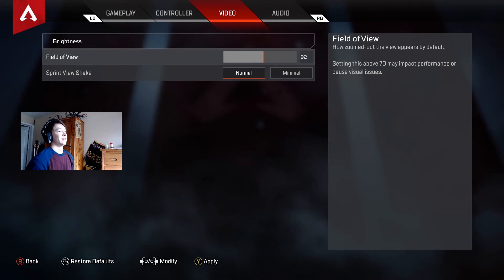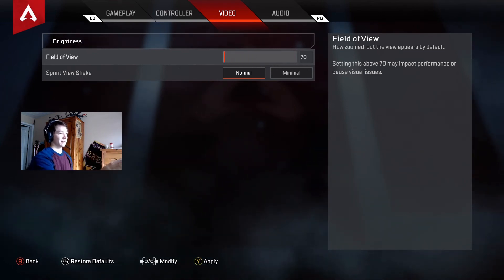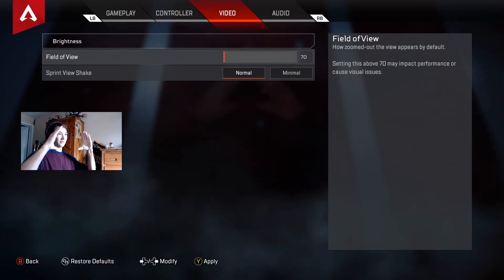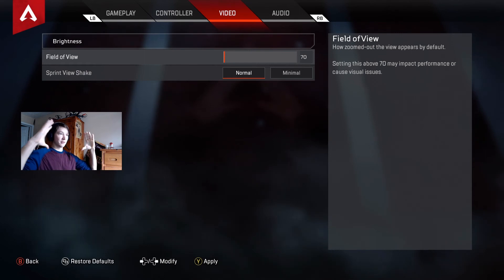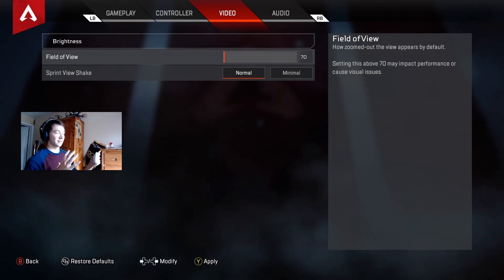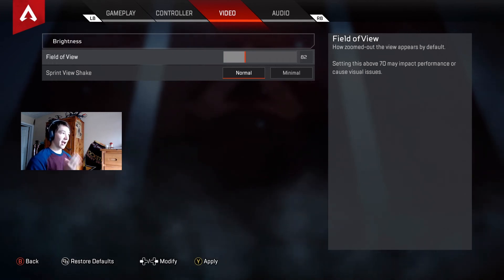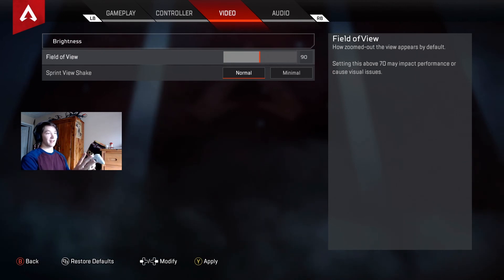Field of view is a huge one. If you start playing this game it starts at 70, which is actually really limiting. What field of view does is at 70 it's a tighter view, but if you bump it up to 90 you can see more and it opens up your field of view. I have mine at 110, which really opens things up. As it warns, it can disorient things and stretch them a little, but you can see more so it is better. I highly recommend — even if you don't know much about it — just put it on 90. You'll be safe there and it's going to help you see more.